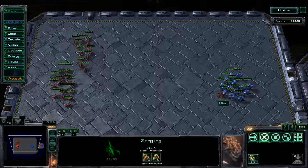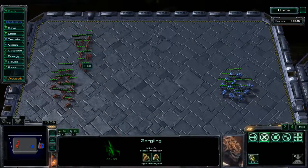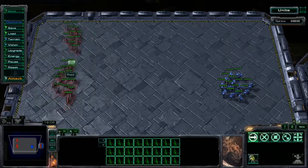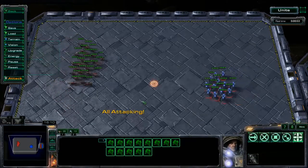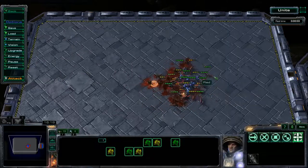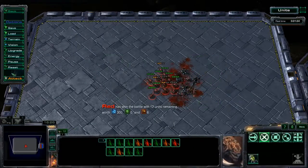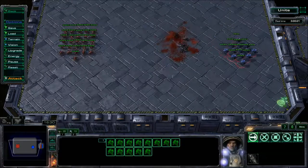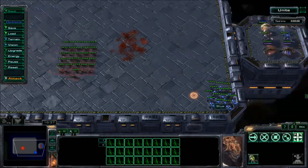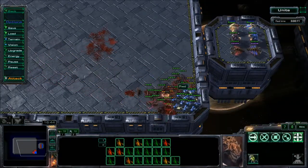The big deficit of the Zergling is that being two-for-one, they are very weak — 35 HP compared to 45 for Marines or 40 for workers, the lowest HP of any unit in the game. They're also melee range, so you have to get into range to deal damage. At even supply Zerglings win pretty handily against Marines, but in a choke point the Zerglings are less effective because they can't get a full surround on the Marines.